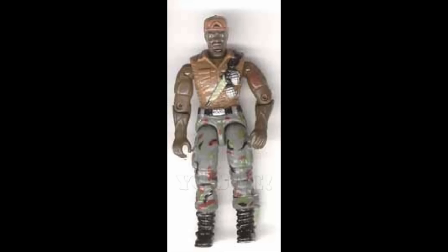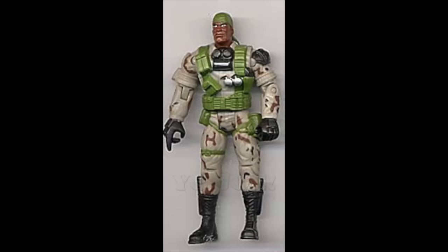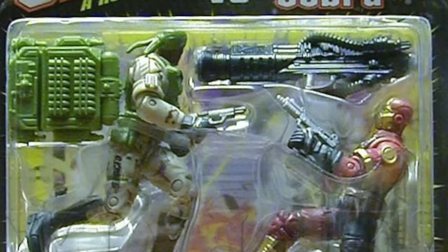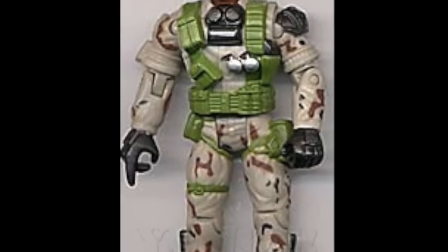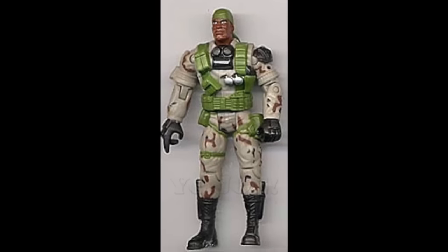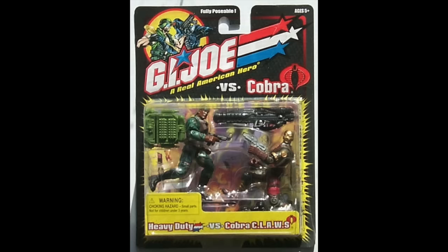Heavy Duty version 2 was given the future upgrade we've come to expect from this sub-team, with oversized bodies and ridiculous designs — classic arm cannon. In 1998, we get a repaint of version 1 to go along with the Mobat and version 1 Thunderwing for the Real American Hero Collection line, before he gets a complete redesign and build for G.I. Joe vs. Cobra in 2002, in a two-pack with Claws and then again with Skullbuster. The design went with a bulky, burly, muscular body with a more standard military look — gone were the ripped sleeves and baseball cap, replaced with a full-on tactical uniform and bandana. The same build gets two more repaints in the same year.